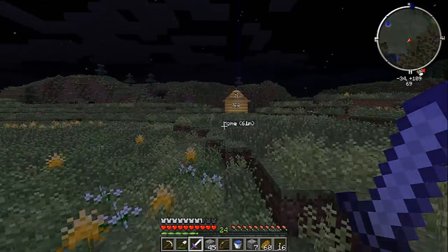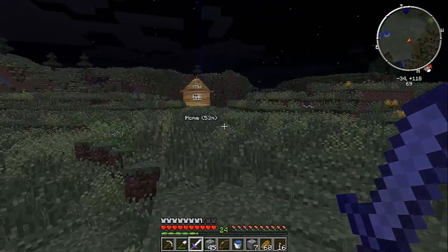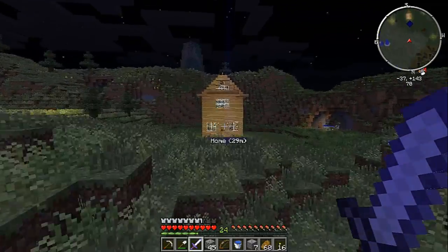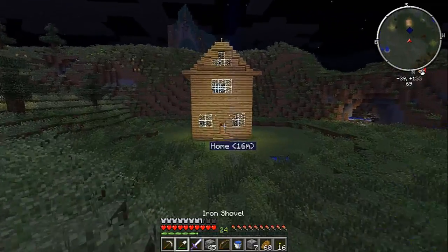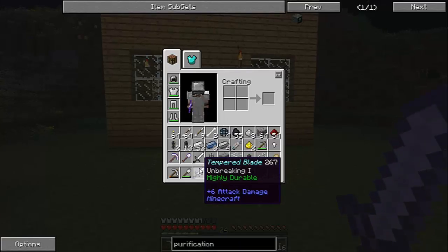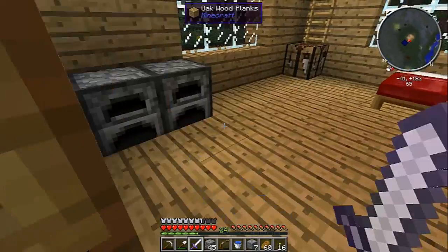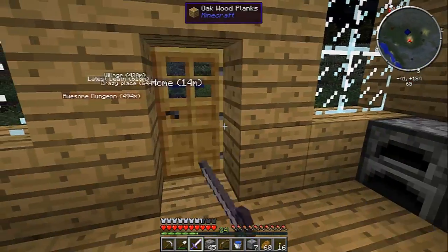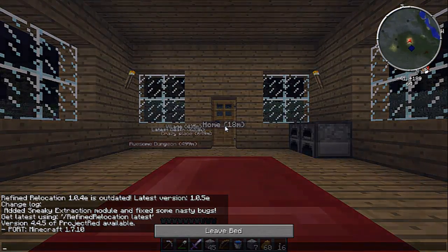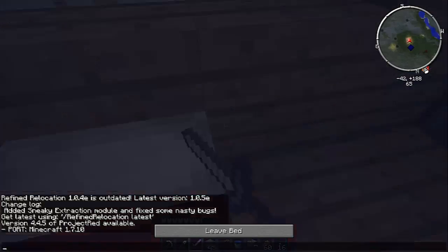I believe it's actually on peaceful, but I'm not going to change it to easy right now because I don't want to have everything explode. If you guys can tell, I actually got a new sword — it's called Tempered Blade. I found it in a dungeon; it is Unbreaking I and highly durable, so that's excellent. I don't think I'll be creating another iron sword soon.